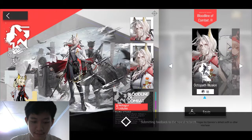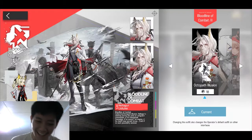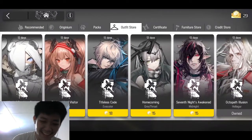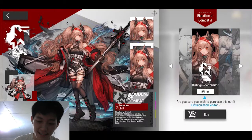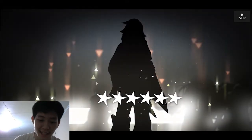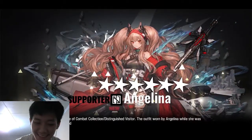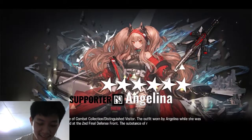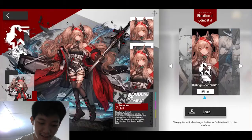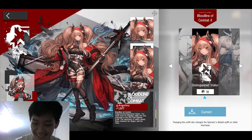Kita akan langsung equip. Dia jadinya kayak gini ya, yang di kiri itu jadi kayak lebih kurus. Ada lagi satu lagi yang menarik banget, gue akan coba ambil si Angelina ini. Kita langsung beli karena Angelina ini gue belum ada skin sama sekali. Wow, ini bagus banget sih parah, bagus ya, desainnya parah banget. Kita langsung equip aja. Nanti kalau dipakai dia tuh kayak terbang-terbang gitu, keren. Wajib banget dibeli sih.